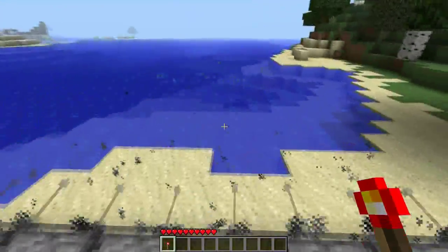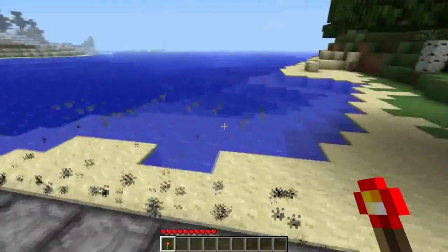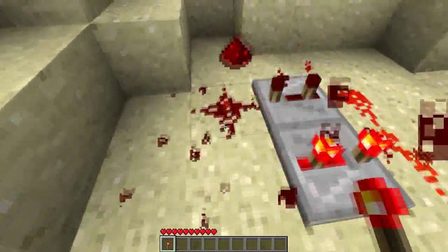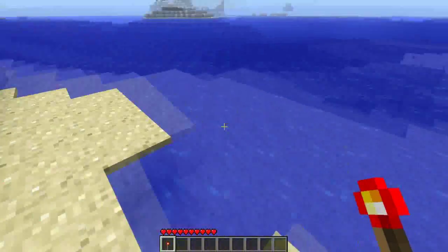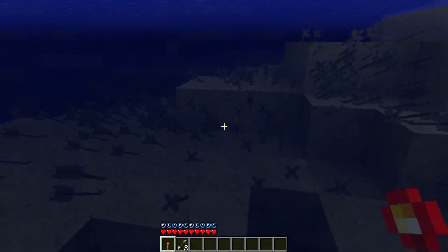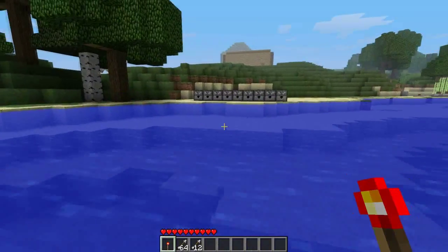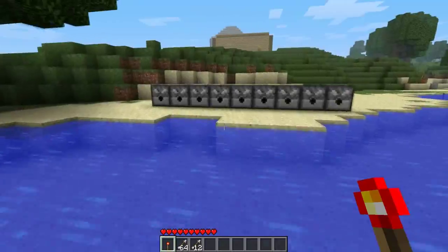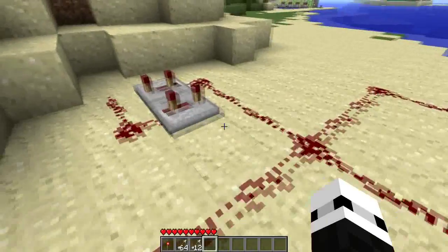So here we go — we have all the repeaters and dispensers. Let's just check — yep, all of the dispensers are shooting. Let's just conserve our arrows a bit there. Destroy that. So that is how you activate it: you just place and destroy really quick. And look at all these arrows! You definitely get a lot of firepower behind these. It shoots very fast — I can't tell you exactly how much RPM, but it's a lot.